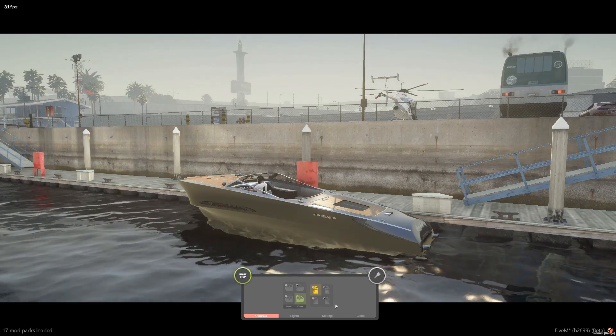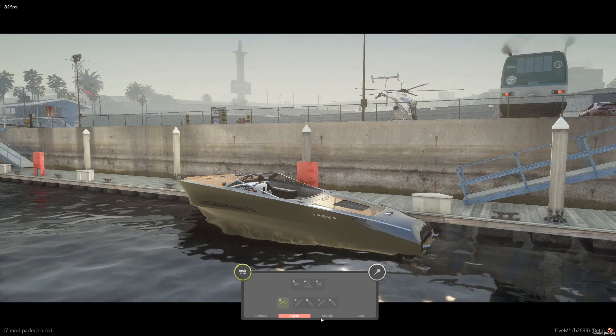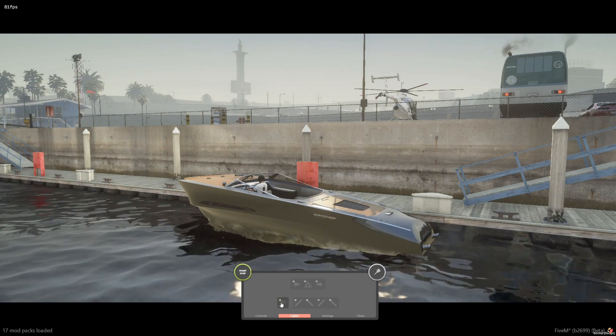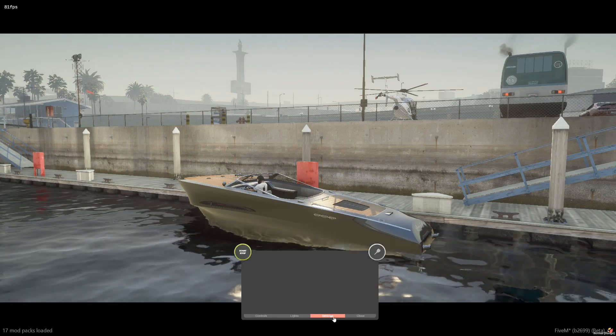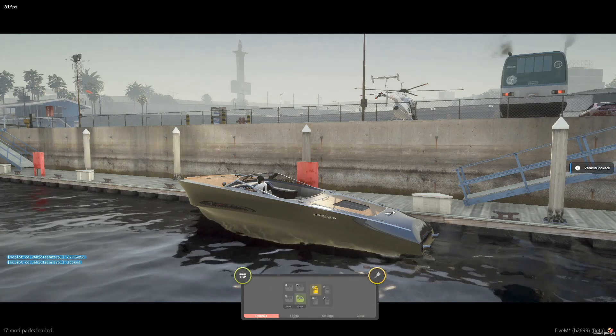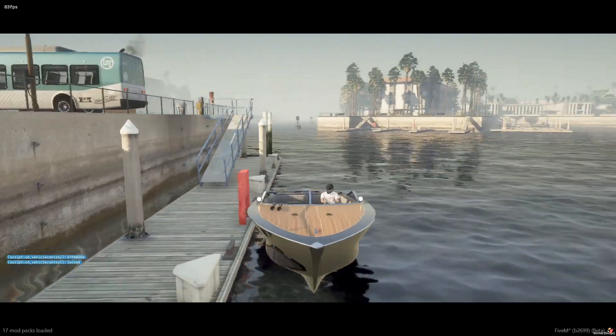Same thing on the boat — when you switch seats the number of seats shown is dependent on how many actual seats there are in your boat or vehicle. Lights: there is a dome light you can toggle on and off. Settings and lock are all pretty much the same for all vehicles. Any questions, make sure you open a ticket on Co-Design's Discord.